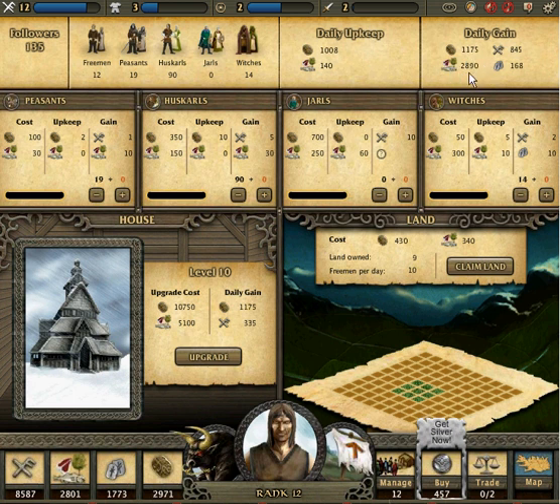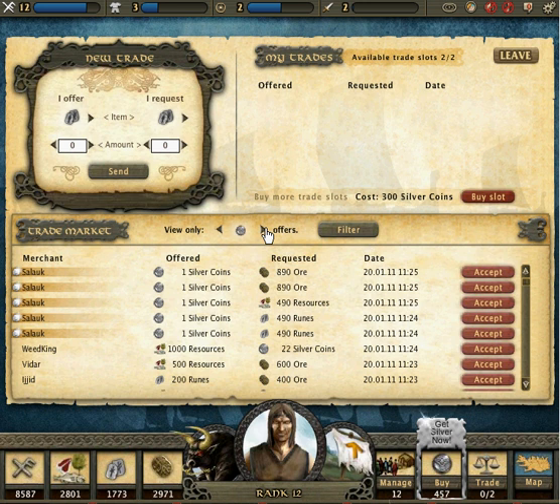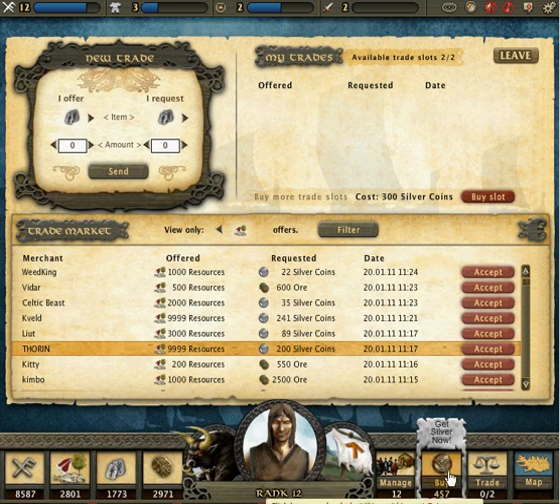I'm mostly concentrating on food, and the reason is simple: if you go into the trade market, you'll notice that even the cheapest food offer will cost you a lot of silver — very hard-earned silver unless you buy it. Filtering it, I can see 1,000 resources cost 22 silver, and prices have dropped a little, but 200 silver for 10,000 resources is still scary — that's half of what I have.